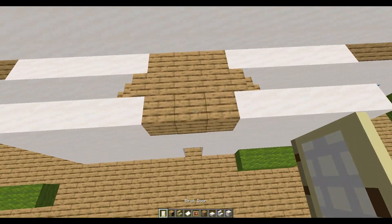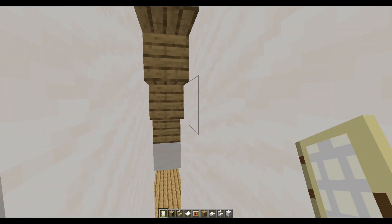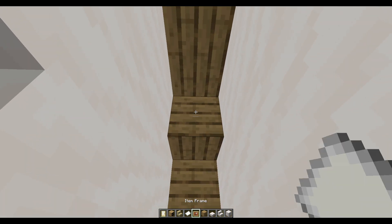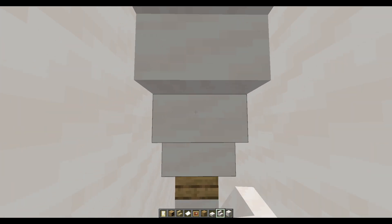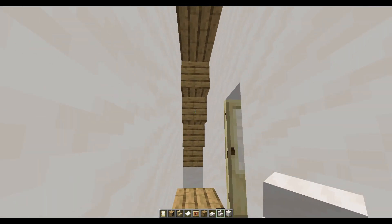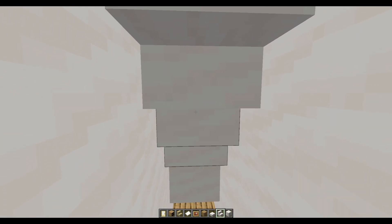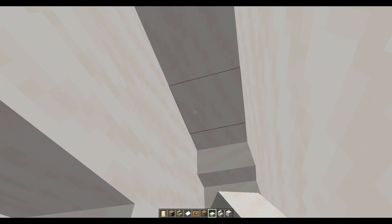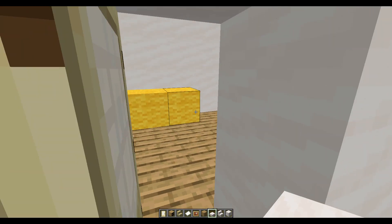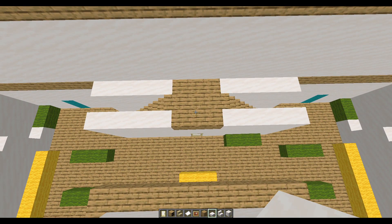Nice and simple — well the whole video is nice and simple really. Pop a door on, and I think you just need to tidy this bit up a little bit. So you've got stairs upside down there, just like that, and then on these bits just three slabs — that just tidies that up a little bit. And that is fully dealt with for this deck now.